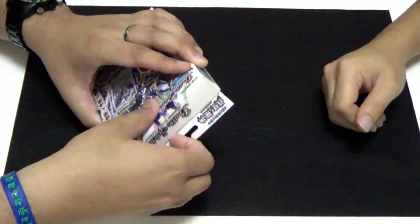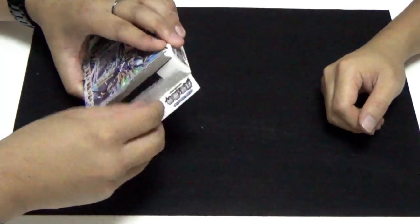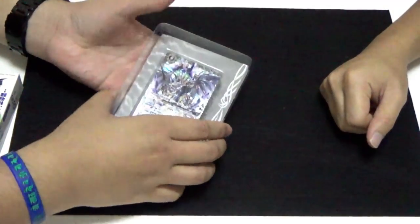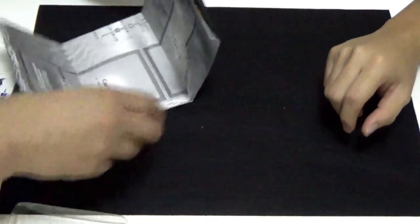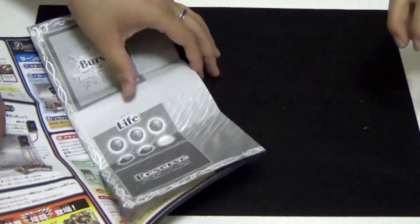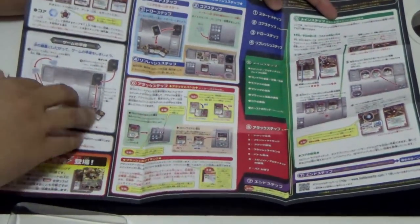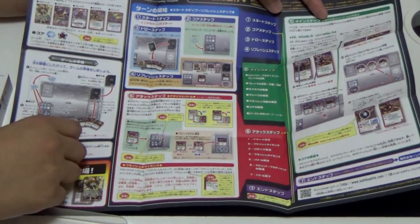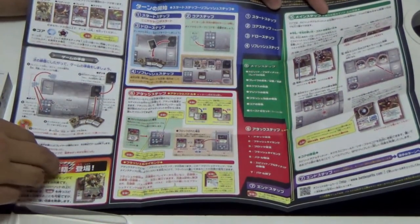I'll just cut the tape with my shark fingernails. That tells me you need to cut your nails. Now we've taken out the thing. The first thing we see is the playmat. This is standard for all card games, not just Battle Spirits. The back side basically tells you what types of cards are in Battle Spirits, the field setup, what you need to do to get ready for the game.